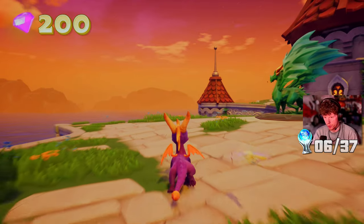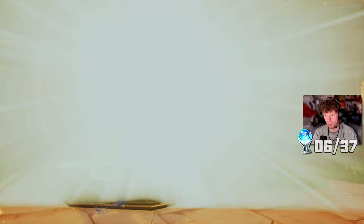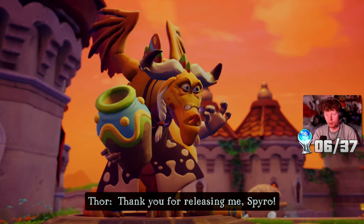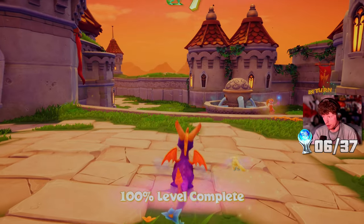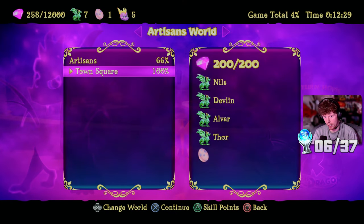We got 200 out of 200, so we've got all of the gems in this area. We can move on to the next level. She's telling me about that - all dragons found as well. Nice. 100% level complete - it tells you that too, which is pretty nice.